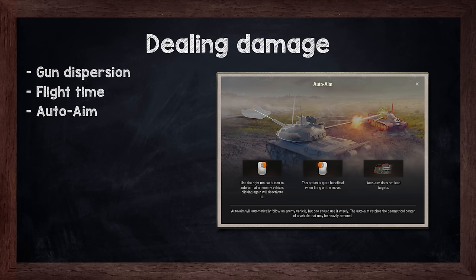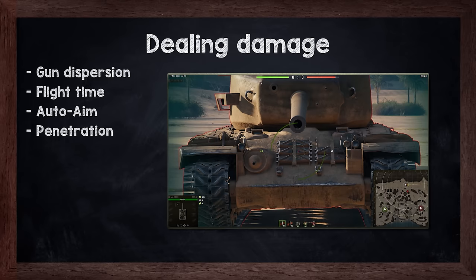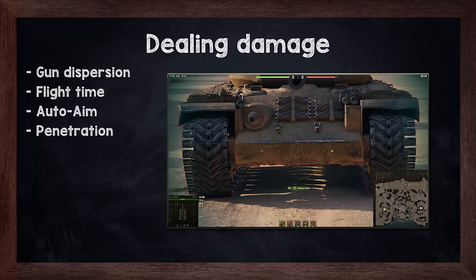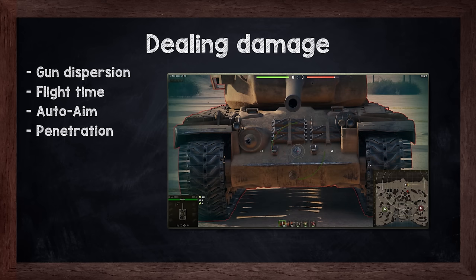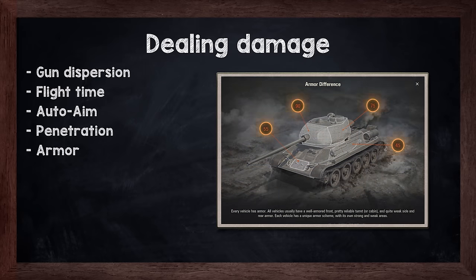Press right mouse button while aiming at an enemy tank to activate the auto-aim. If you've set up your game properly, you should be able to see a penetration indicator while aiming your gun. It shows you the chance of penetrating an enemy vehicle using colors and it works like a traffic light. Green shows you the places you will penetrate, orange shows that there is a chance of penetration, and red shows when you aim at places with no chance of penetration. Good knowledge of the tanks in-game and the strength of their armor can make a big impact on your successful penetrations of enemy vehicles.